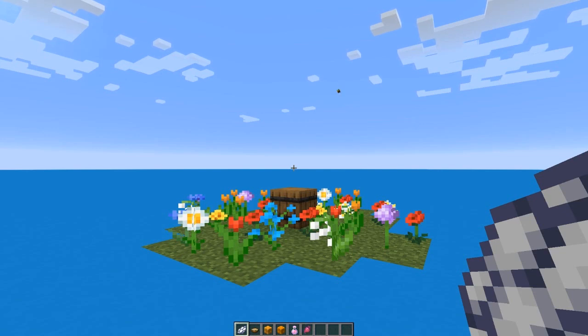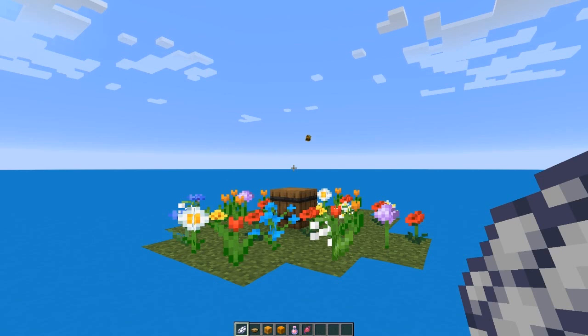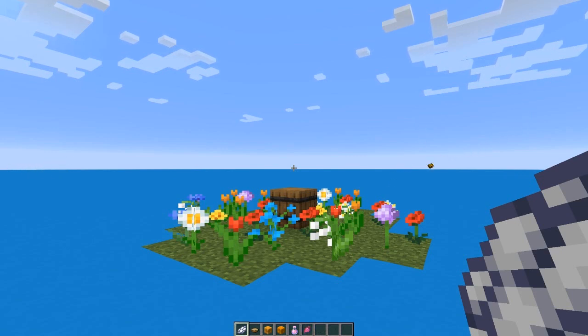Ambrosia is designed to be a very different way of starting your survival world in that it's designed to be an alternative for natural regeneration. When you install this module it's going to turn natural regeneration off in your world, and the bees system is going to provide you with lots of ways of getting cheap regeneration instead. If you want to play with natural regeneration still turned on, you can use a game rule command to change that.